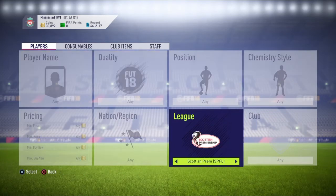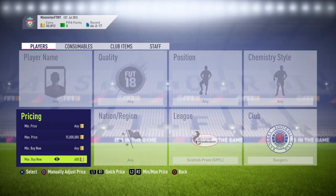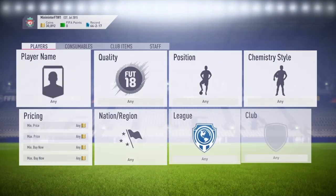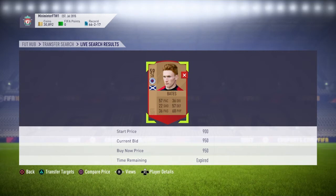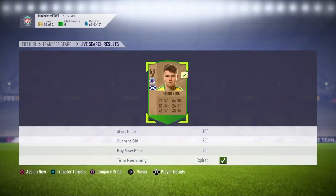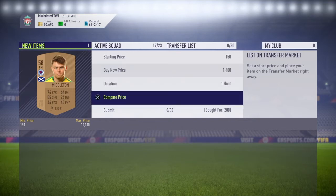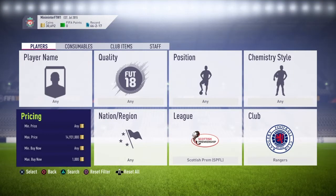The first method is Scottish Premier League Rangers — any quality, any position, any nationality. You want to be searching these for about 1k because they're going for about 1.4-1.5k right now. You can pick them up for 1k. As you can see, I just missed one for 950 coins — these players do pop up. I just picked one up for 200 coins. I'm going to sign him and list him up for 1.4k; he should sell straight away. That's easily 1.3k profit right there. This method is pretty fast and it's not hard to do.